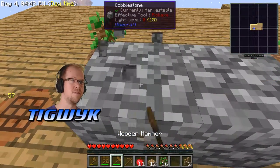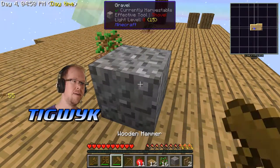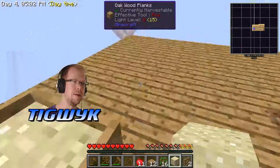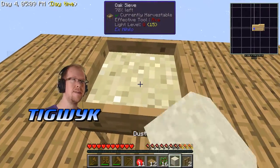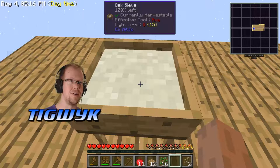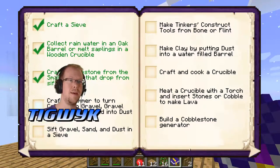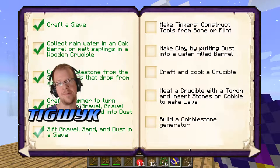Let's quickly make some more dirt, sift it to get more stone, then use the hammer and vein miner to knock those into gravel and then into sand. I'll put one sand in the sieve and pound one into dust. Sifting the sand — I'm not sure what we get, maybe some seeds. From the dust we got nothing, but we've done the things. We've used the hammer to break all those things down and used the sieve to sift them.